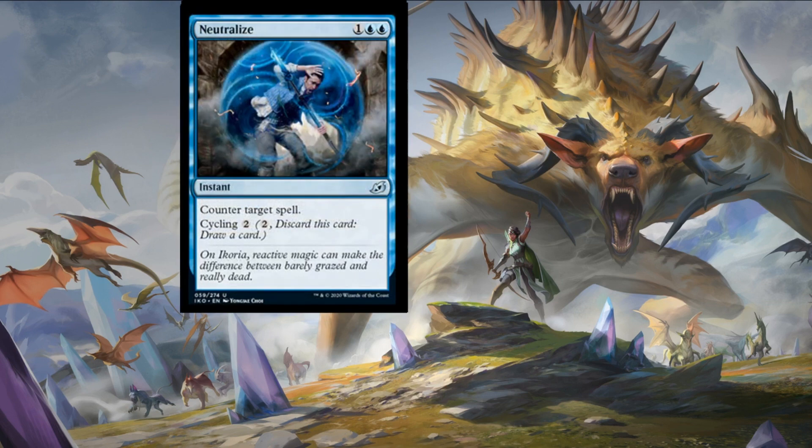Now on to a counterspell I can get on board with — a strictly better Cancel — which costs one colorless mana and two islands for an instant counter target spell. Usually counterspells are conditional, but this one is unconditional, and the cycling clause makes it so versatile. If this is stuck in your hand you can replace it at instant speed by drawing a new card. Usually you wouldn't consider a counterspell in a limited deck unless it was really impressive, and this one does exactly that.